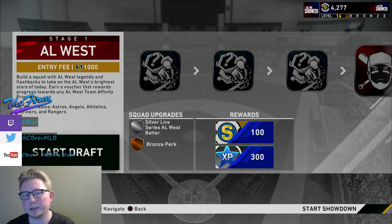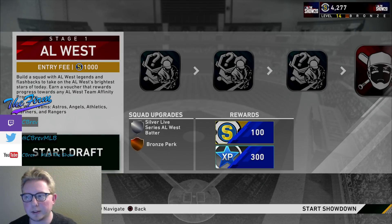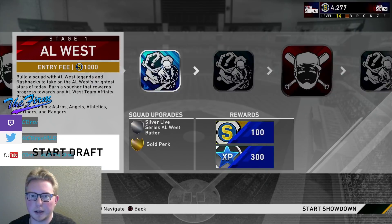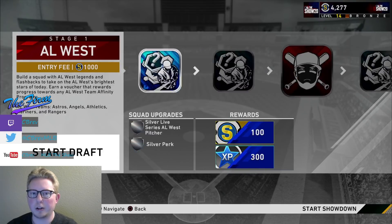When I started, I was at about 1,200 stubs; now I'm at 4,000. So it looks like if you beat it, you gain your 1,000 back plus another 1,000. So how does this work? You're going to go start draft, and your approach is going to be different whether you're doing this the slow way or the fast way.